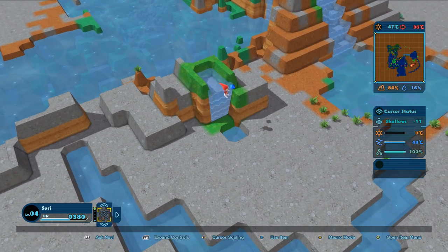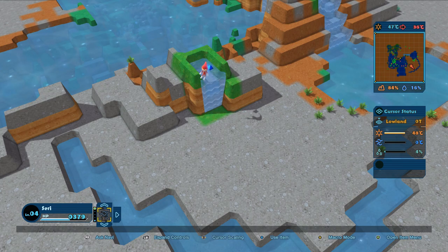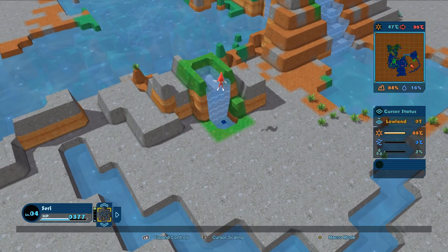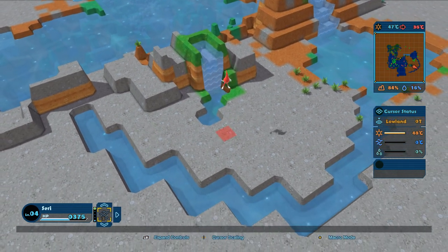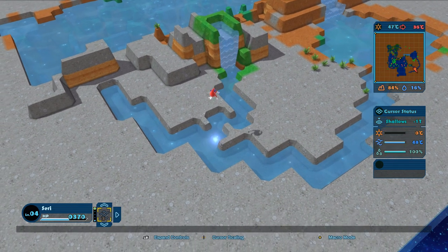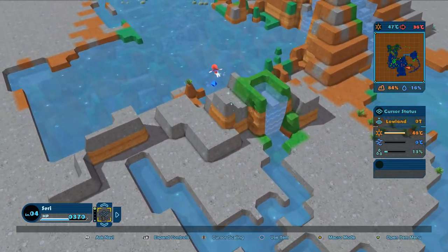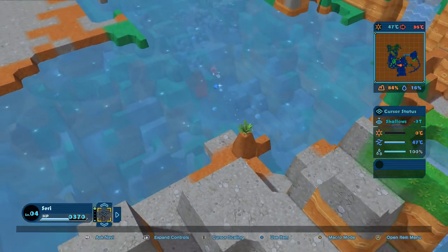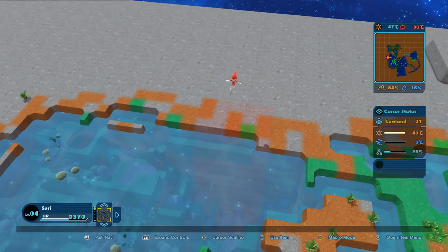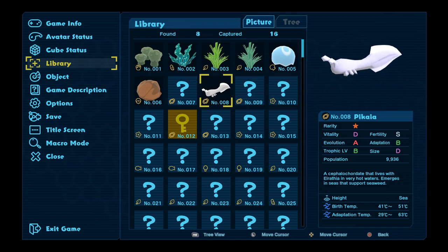Let's spread the river — up a little more, almost there. Got it — yes! Now hopefully all of that greenery will start spreading around here. That's actually a cute little river thing we made. Now that that's done, let's come over and give this little creature more space.